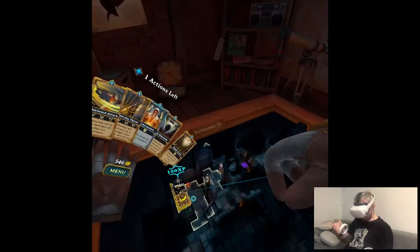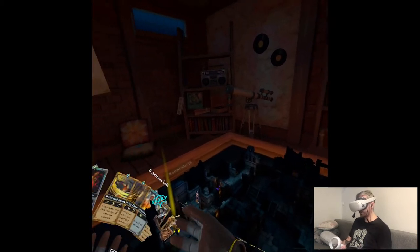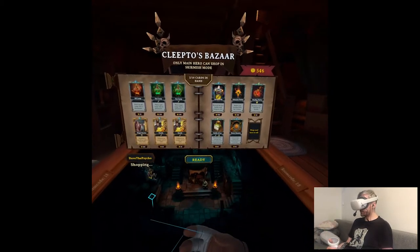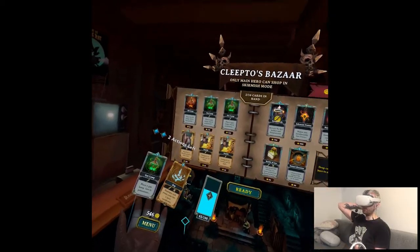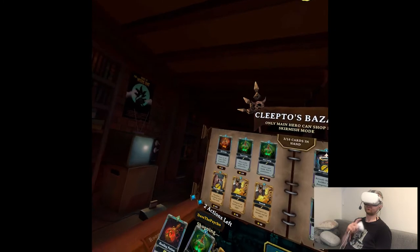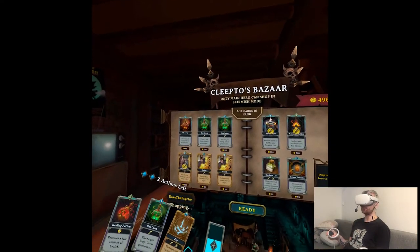We'll finish the level — it's pretty straightforward. Earthgates give you a certain amount of XP: the first level gives 150, the second gives 350, and the boss fight gives 500. At the shop we can only buy spells for the wizard. I still need one more interaction with a card involving the hound, but we should get it from the chest.